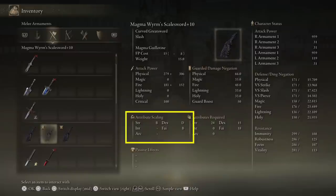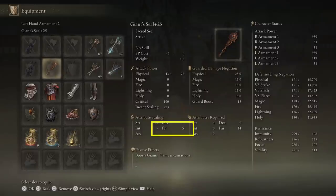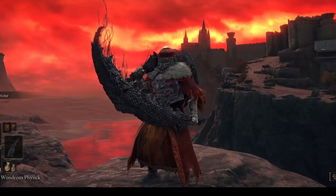The sword scales well with Strength and Faith, making those our two most important attributes. The requirements are not that high so you can start using it quickly. For supporting incantations you can use the Giant's Seal, which has excellent scaling with Faith and boosts Giant Flame incantations — meaning all the incantations in this build are buffed by this seal.